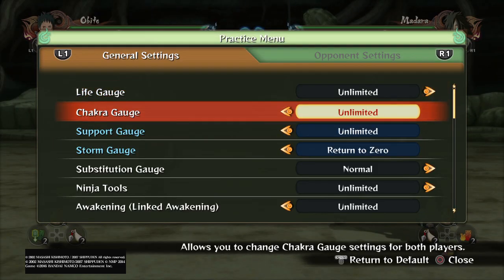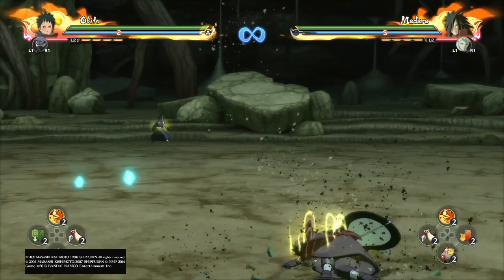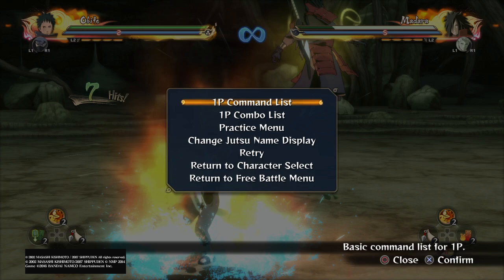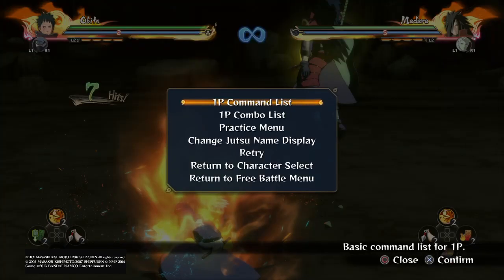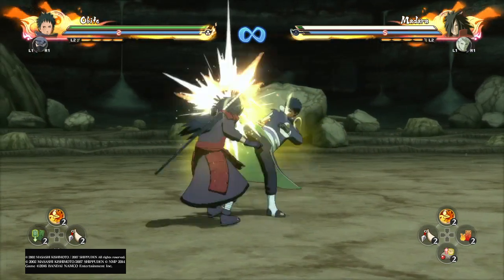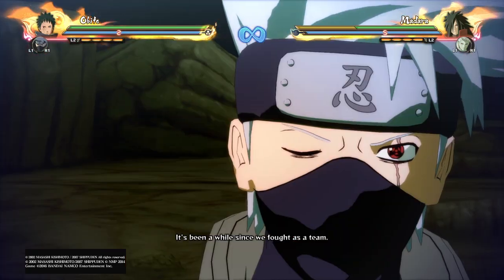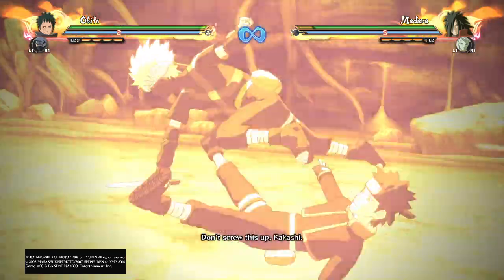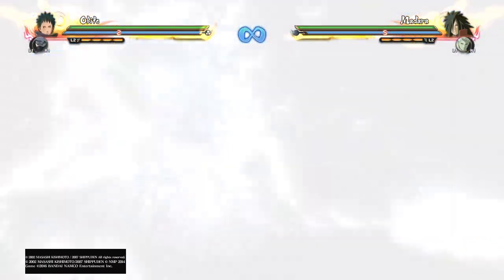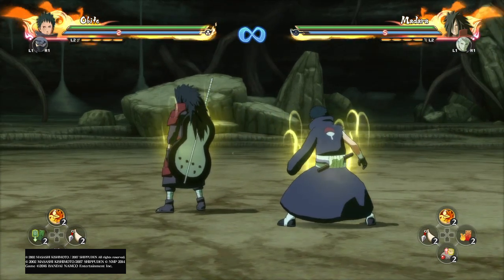Now I need to show you that you can combo into the team ultimate. With the team ultimate, you're not going to want to do it immediately — or else Kakashi's going to miss, and then Obito's going to run home. What you're going to have to do is activate it — I already pressed Triangle on PS4 or Y on Xbox three times — then wait a little bit for your opponent to start falling. When they start to fall is when you're going to want to trigger it. Then we get to watch this awesome team ultimate.